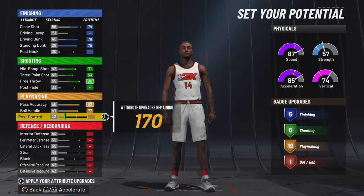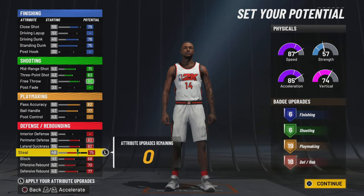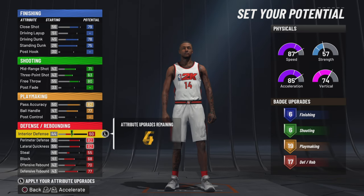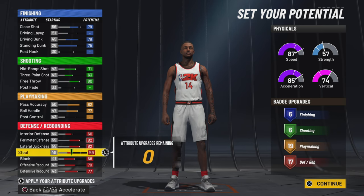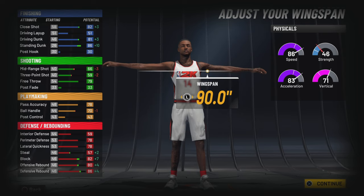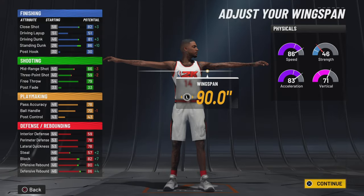When you're making the build, to start the glitch you want to make sure you're putting the stats up that you want to be high when you do the glitch. When you make the build, you actually want to put the attributes where they will be playable — like what you want your player's attributes to be. Right here, once I max out — almost slow it down — at six-eight, when you go to max wingspan, I get an 82 block. I want a 90 block, and I want a 70 ball handling, and that's where the glitch comes in handy.